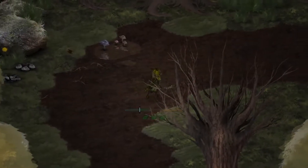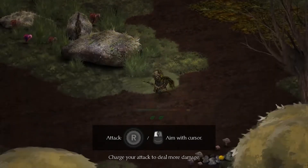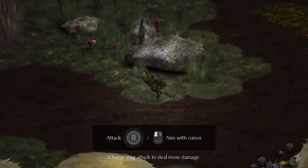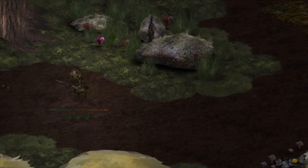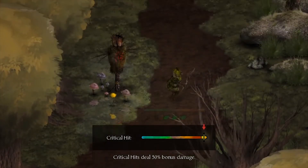Wait, what was that? Everything's confusing. Dash. Charge your attack to deal more damage. Okay, so I can tap — it bounces back though. I bet that's like a super hit. Yep, critical hit — 50% bonus damage.